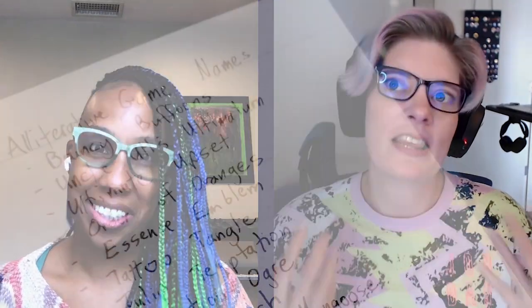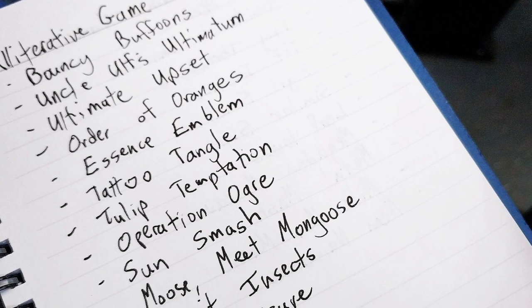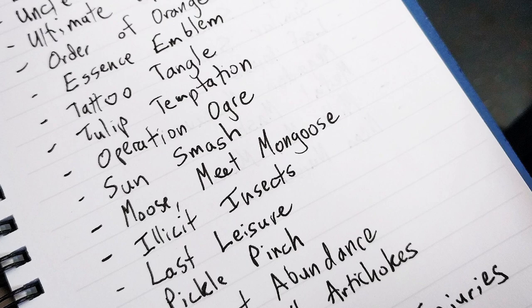I was on the bus on my way to work at Mox Boarding House, a wonderful board game store and cafe here in Seattle, and I just kind of let things flow — stuff like 'Obnoxious Otters' or 'Muffled Moms,' not even thinking about mechanics. One of those alliterative names was Abandon All Artichokes. I posted the list to Twitter and people said they wanted to buy the game — the game that didn't exist yet.